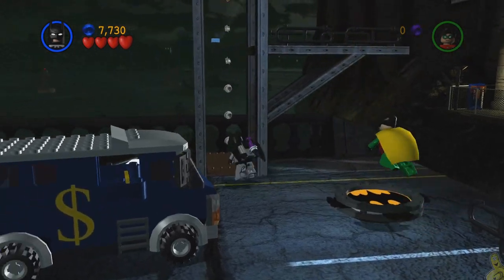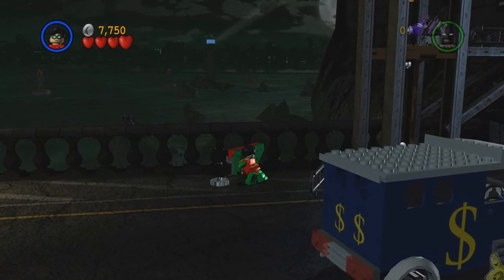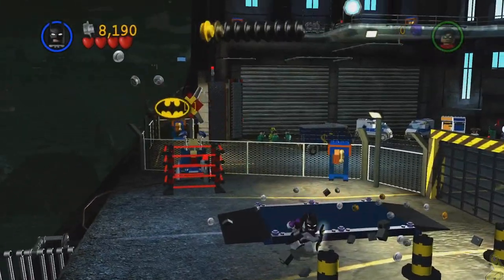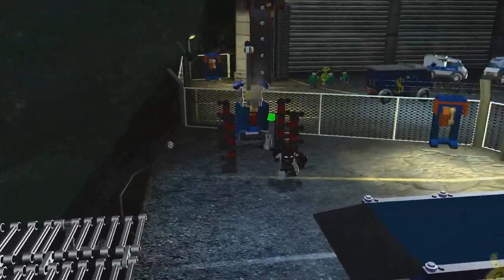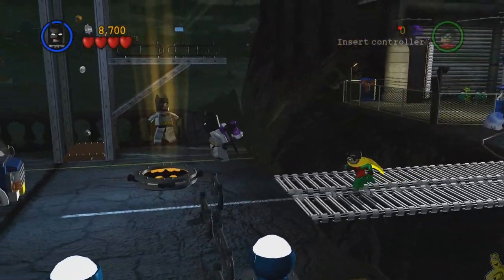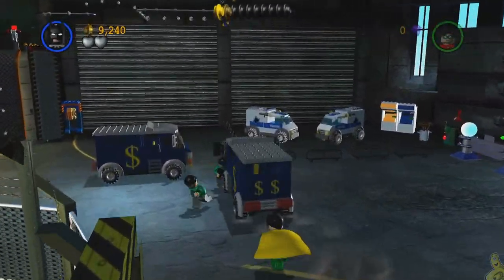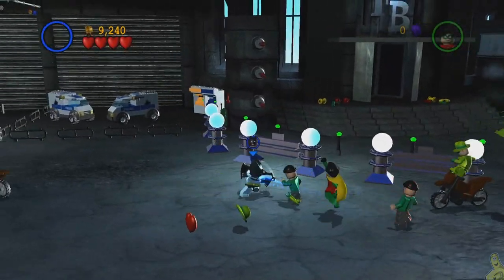We'll place Batman on this little platform and toggle over to Robin to use the push switch. Then we glide across with our newly found suit. Once on the other side, use the Batarang to take out the top of the spinning propeller, which takes down the laser beams so we can get in and flip the switch. That gives us access not only for Robin but for the bank truck as well. We hop back into the driver's seat and park it right here on the pressure switch to move through to the new area.